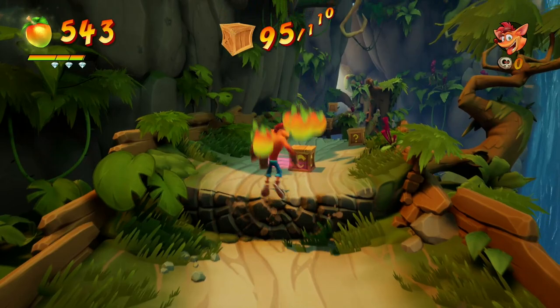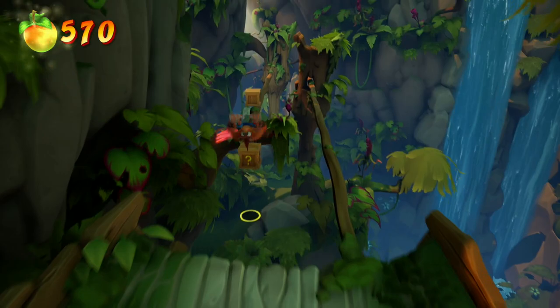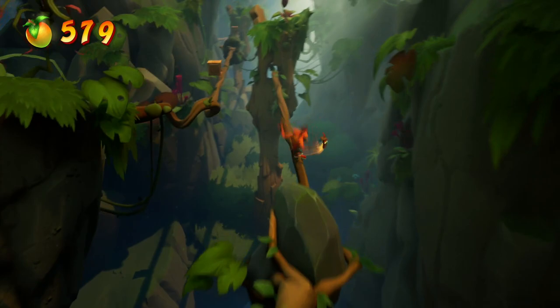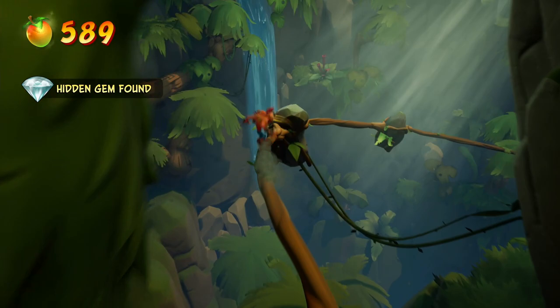As you jump across this next vine, make sure you grab the box in the middle, then four boxes here — at the checkpoint we are at 96. All we have left is a grind. The hidden gem is in the middle of this grind, so make sure you are prepared. Jump to the right — this part is all pretty easy. Jump left, jump right, early into the gem, jump left again, grab the next box, jump right.